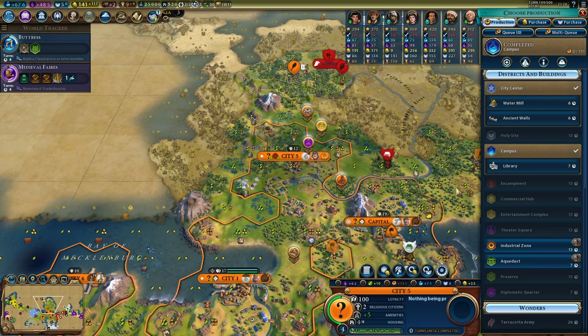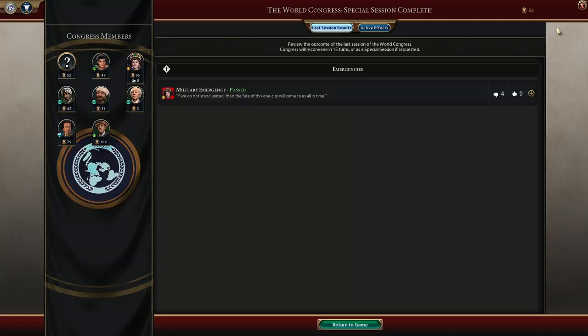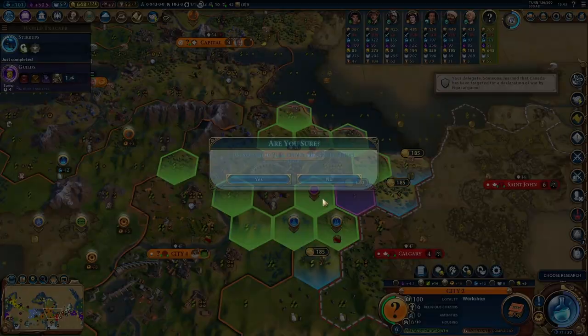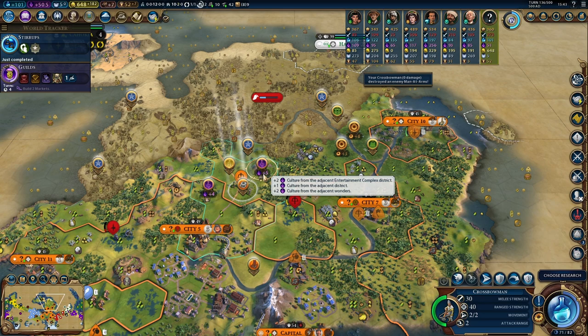By turn 120, we are up to 9 cities. On turn 130, we did hire the first great engineer — unfortunately not Imhotep, it was Bi Sheng — the guy that lets you build one more district. On turn 136, the Mausoleum was finished, so every great engineer has an extra charge. I love that wonder. By turn 140, we have 12 cities that produce 106 science, 58 culture, and 219 gold per turn.